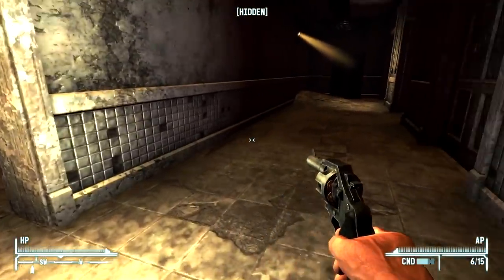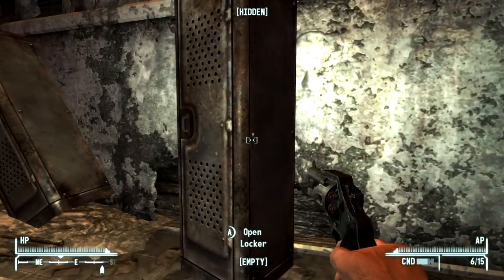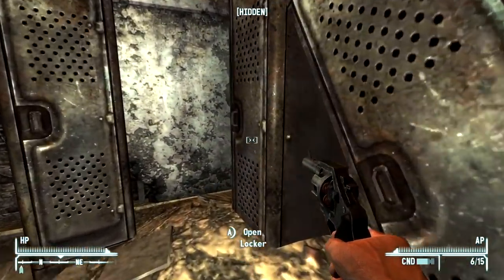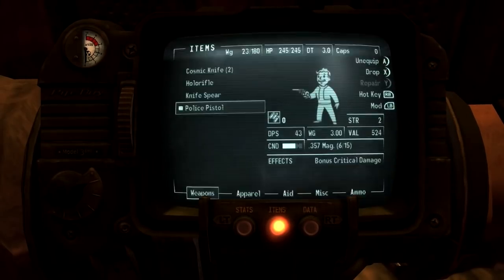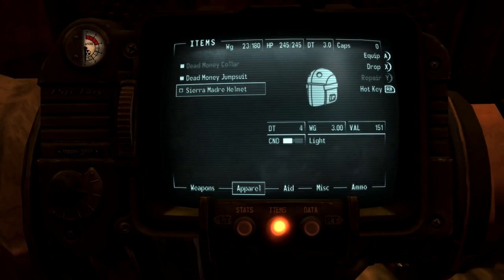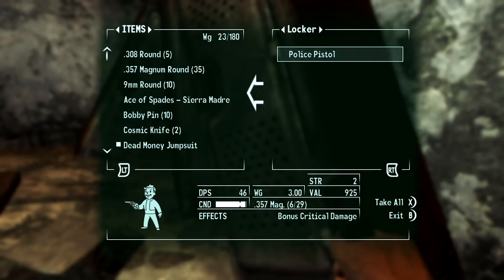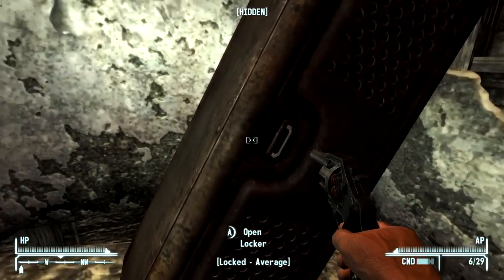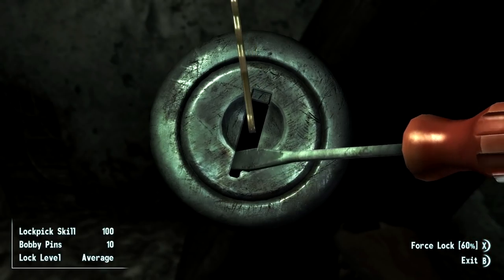I'm actually excited to play this. I really did not like this DLC when it first came out because I was scared of basically everything. That is an upgrade right there — Sierra Madre Helmet, DT4. We don't even have a helmet, so that's just a flat upgrade. Another police pistol so we can repair it. We have a locked average door — we have 10 bobby pins, sweet, from Dean's stashes. C4 plastic explosive and a detonator — not bad.